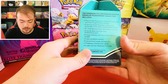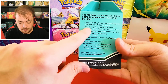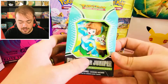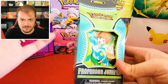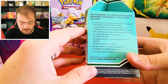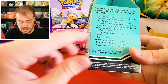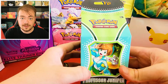Inside of this milk carton, we have one full art foil of Professor Juniper, three foil smaller cards, and 65 sleeves. It's kind of cool to see we're going to have a trainer on the sleeves — normally it's like a Mewtwo, like the Pokemon Go set. Pretty cool to have a trainer on them. We're also going to get a metal coin, two condition markers, six dice, and my favorite part: seven booster packs. Let's see what we get inside.